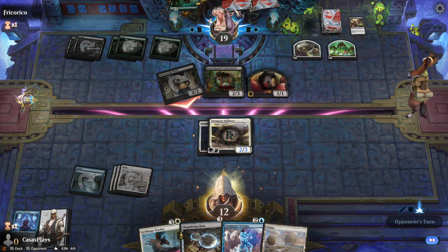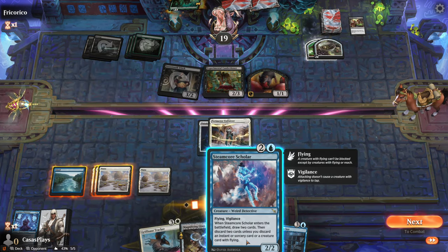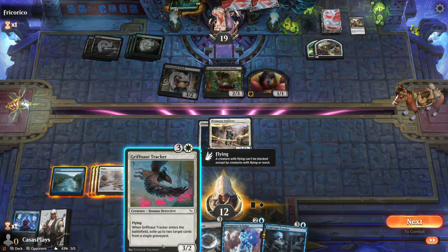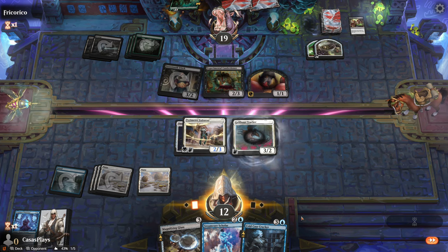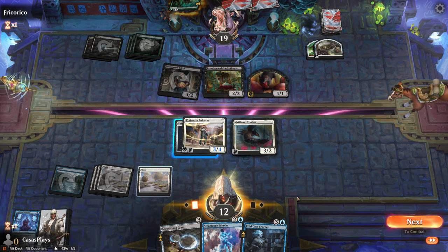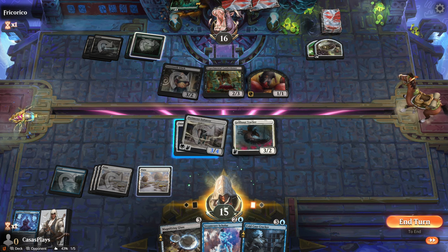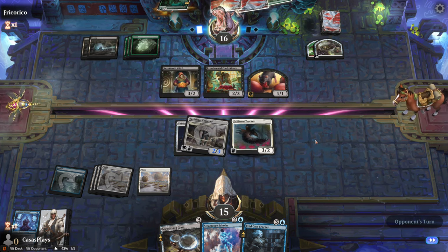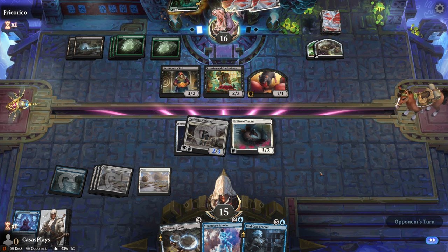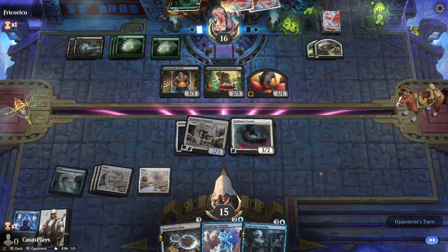I'm going to take the hit because they won't be able to block this the next turn, and I'm just going to heal it back. Draw two cards then discard two cards. Let's do this one. Exile that — beautiful. Go to combat, get some health back. Fantastic.